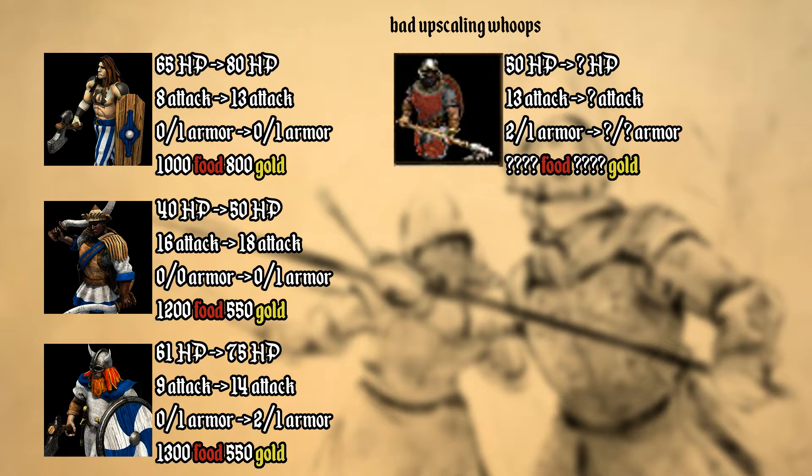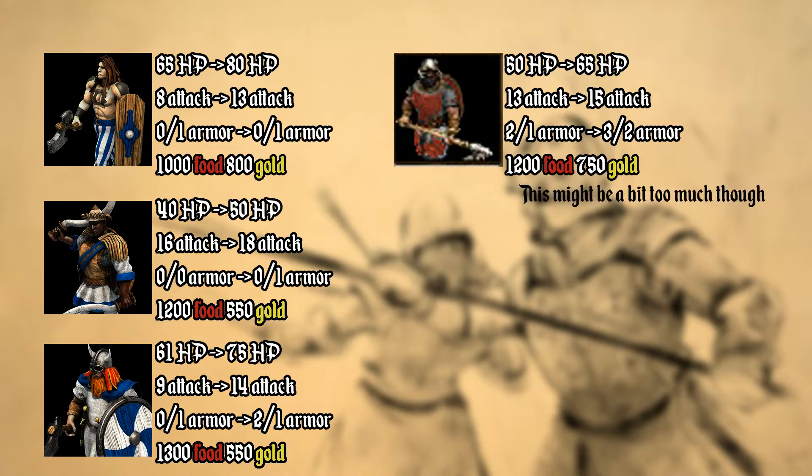In a similar fashion, I increased the base attack of the Galloglass by 2 from 13 to 15, the base armor by 2 from 2 to 3 melee and 1 to 2 pierce, and increased the base HP by 15 from 50 to 65. Because these are a lot of improvements — similar to the Viking Berserk — the upgrade needs to be expensive as well. I decided for a total cost of 1950 resources, consisting of 1200 food and 750 gold, making the Galloglass upgrade the most expensive unique infantry upgrade. Keep in mind these numbers could be tweaked, since the upgrade does about as much as the elite Berserk upgrade.